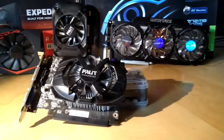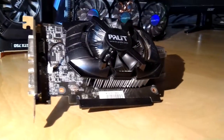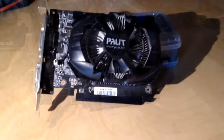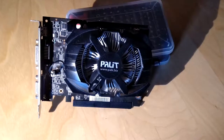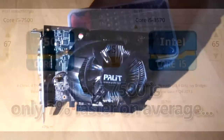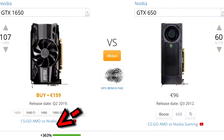The GTX 650 we have here is Nvidia's budget graphics card from their Kepler-based 600 series. It is rather unexciting with just a single fan, a brown and glossy PCB, and a single 6-pin PCIe power connector. Other than the CPU, which is still very usable, the GTX 650 has aged very badly, as a short trip to UserBenchmark shows.